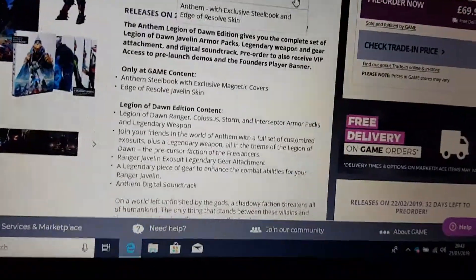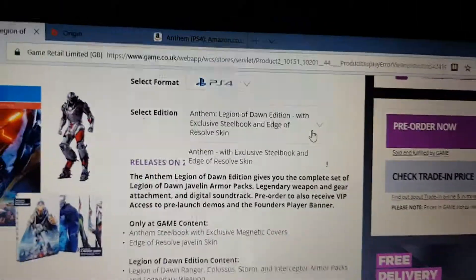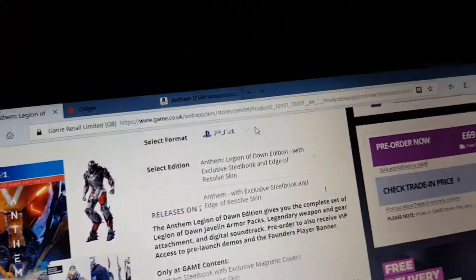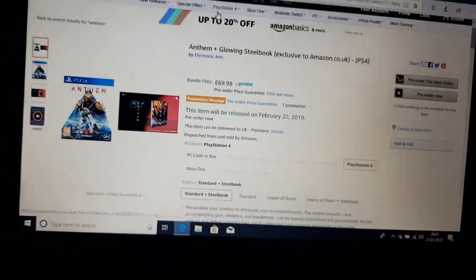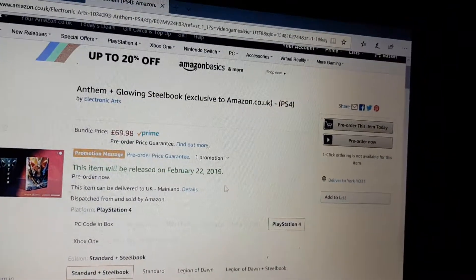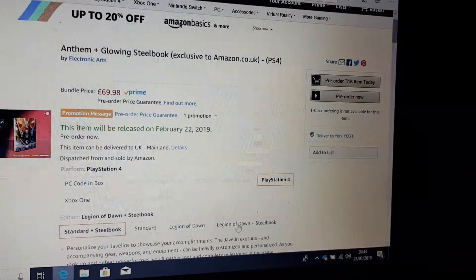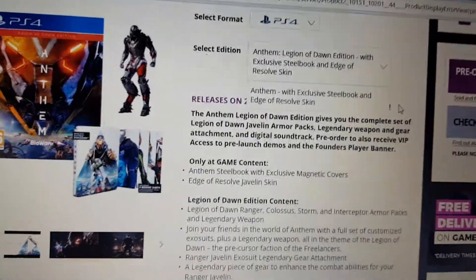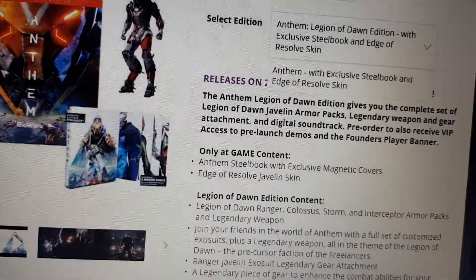Not really much compared to other games. I know EA are not trying to do microtransactions or season passes, but I don't think it's worth paying £20 extra. On Amazon, it's really different. What we just saw at Game is that the Anthem standard edition is £70, and if you get the Legend of Dawn edition, it's £90 with the steelbook. So I don't know what's going on, but we said £70 at Game and we can see £90 at Amazon.